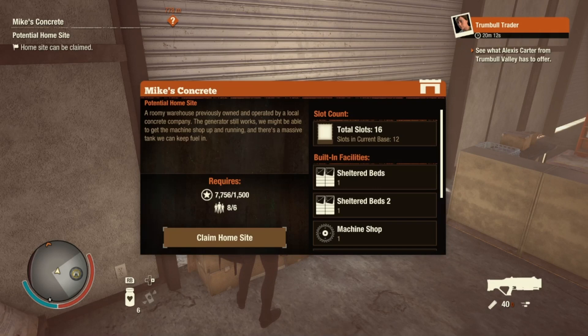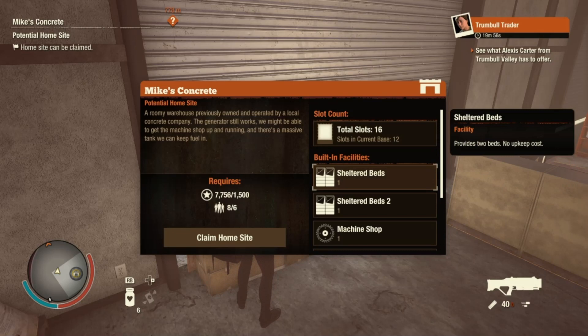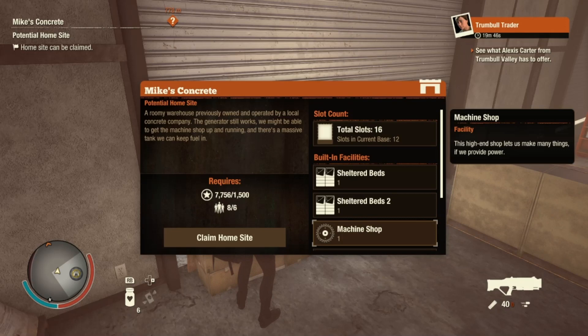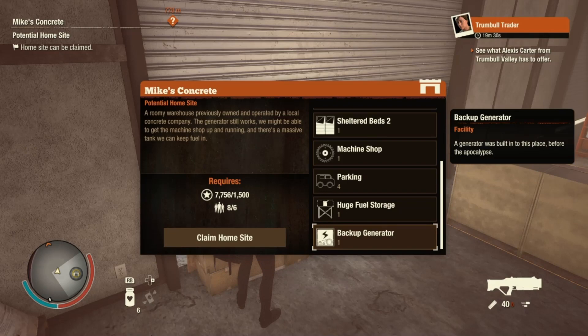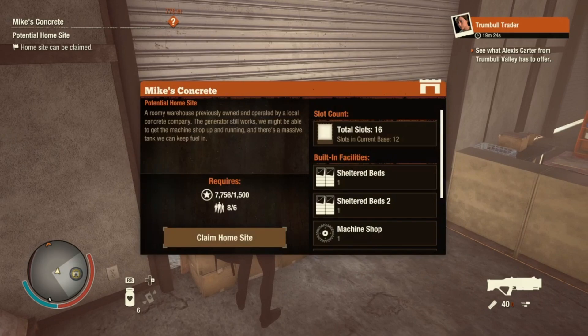Mike's Concrete — a roomy warehouse previously owned and operated by a local concrete company. The generator still works, we might be able to get the machine shop up and running and there's a massive tank we can keep fuel in. It is 6-man 1500 influence. It has built-in sheltered beds and sheltered beds 2, giving 2 beds and 3 beds respectively. A machine shop that we'll have to fix, which takes the place of a workshop. We have 4 parking slots, a huge fuel storage, and a backup generator. We're probably going to have to fix it as well.